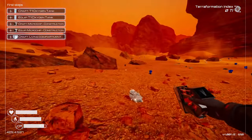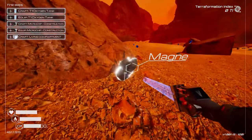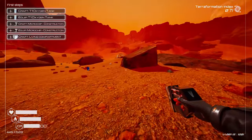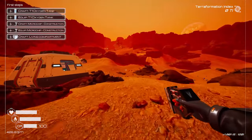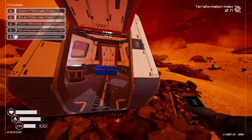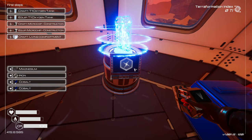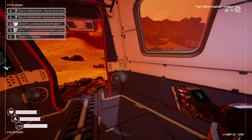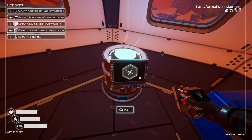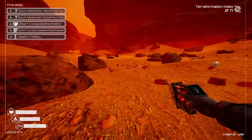I think I see some magnesium over here — yes it is. Let's collect two of these. And the joy of this game really comes when you start focusing heavily on base building — that's when you start seeing the numbers go up. Seeing that terraformation index on the top right going up is probably one of the best feelings I've had in this game. It's addicting. So now we have our oxygen tank equipped — 145 instead of 100. Now we can do construction — let's get our construction microchip, which needs silicon and magnesium.